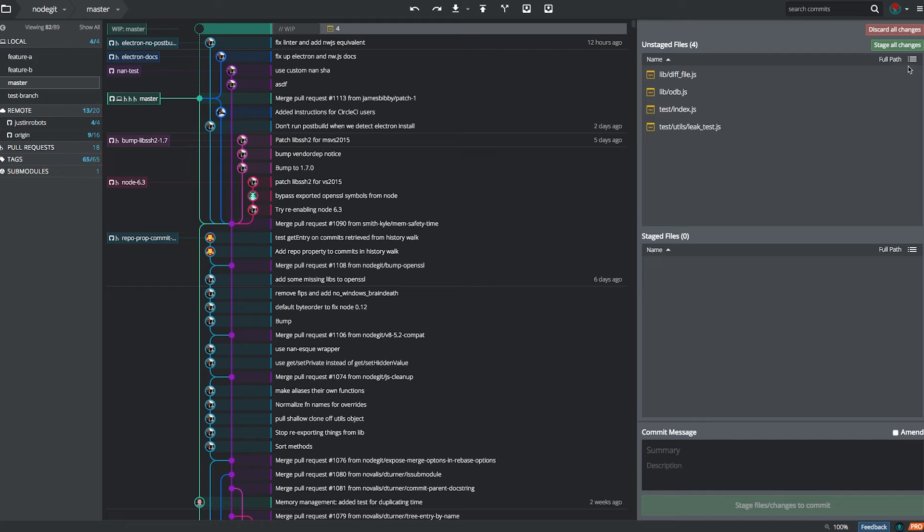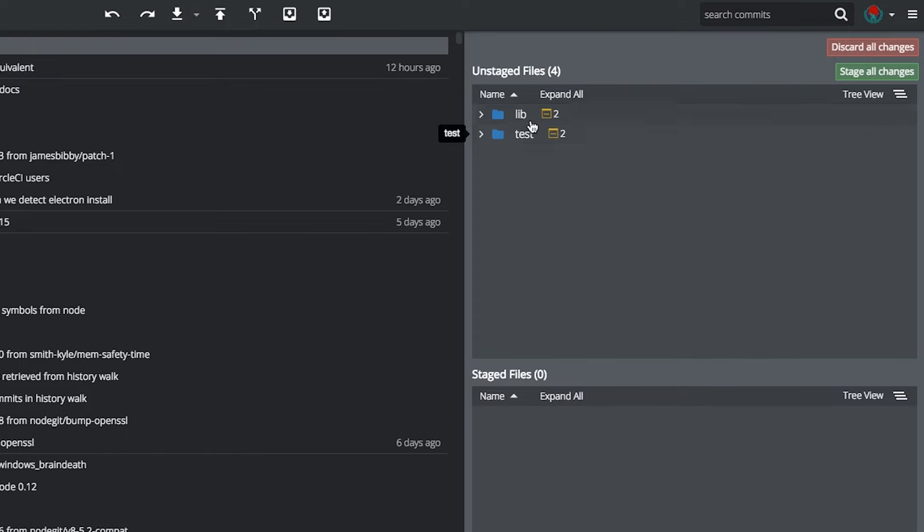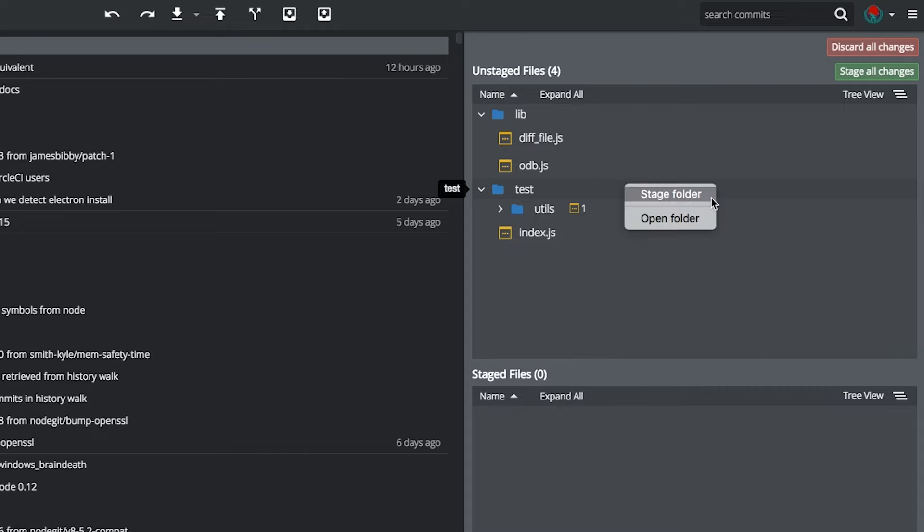What you want to do is use our new tree view that we just released in Get Crackin' 1.5. Just click here and select tree view. Now you're in tree view, which can give you a bird's eye view of your changes. It's as simple as right-click and stage folder. Now you're ready to commit to just the code you're ready to commit to. Awesome, I like that.